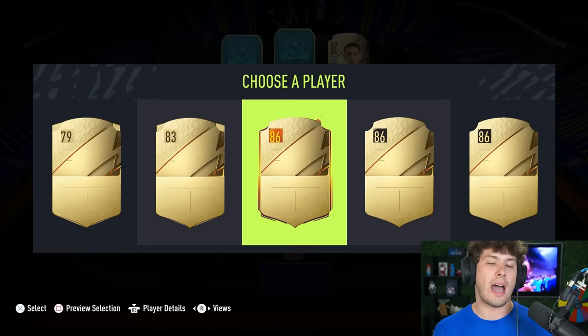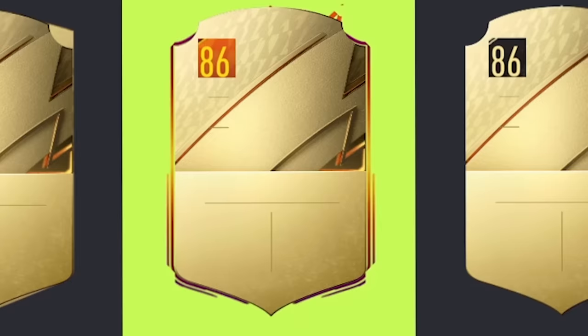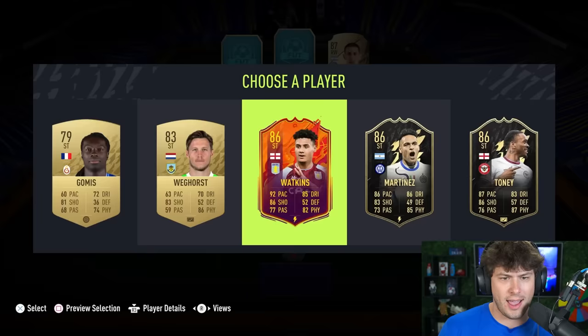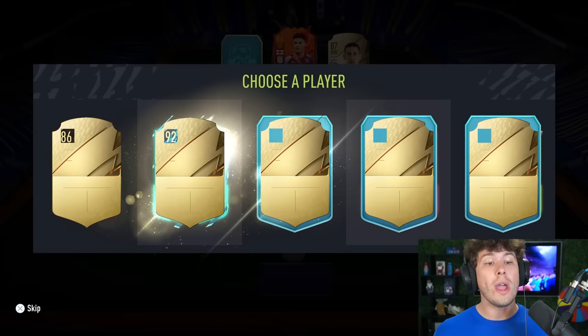We can also technically see the card type on most players as well. I know that this is a Headliners card and I'm going to take it because it's a different color and I like that - it's Watkins. Along the way we also have to complete this FIFA bingo checklist, and we have three drafts to get this done.